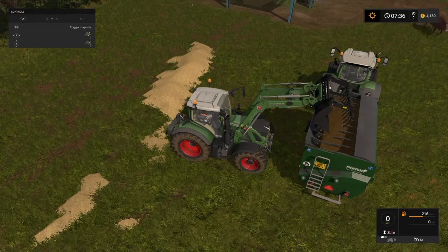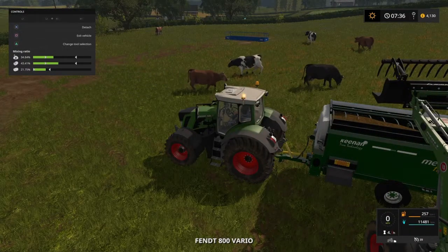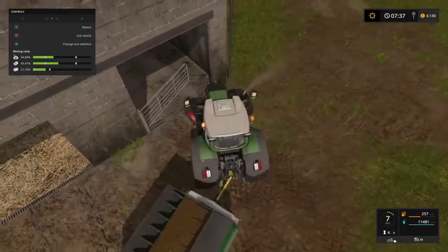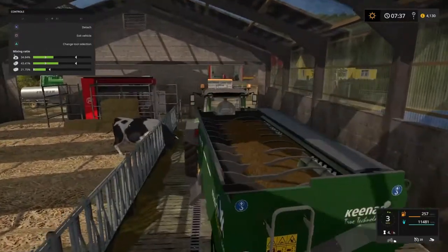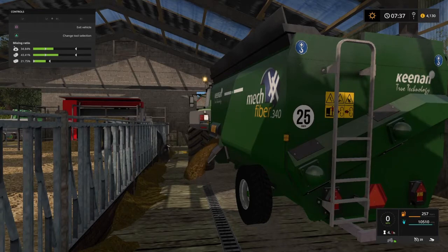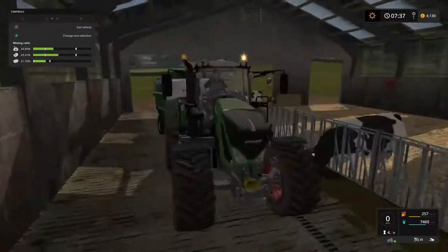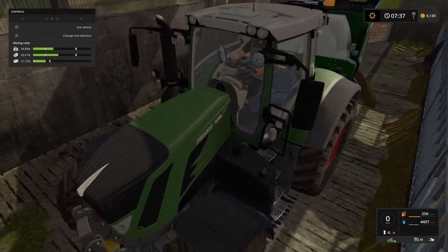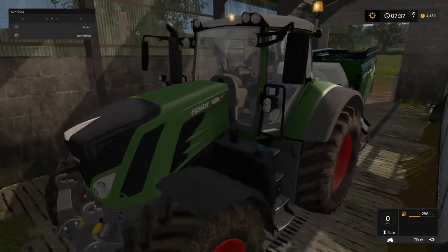That should be enough — jump out, jump in, ratio's good. Let's go dump another load of food. Let's see if we can see the cow just poking its head through the railings next to us. And now we're at maximum food capacity.